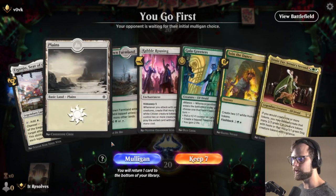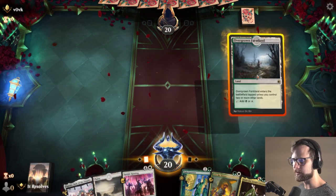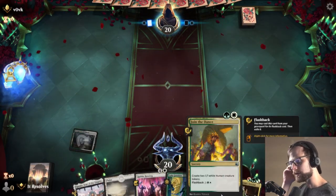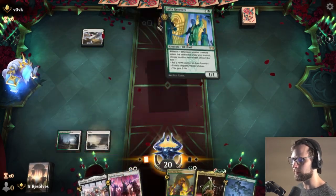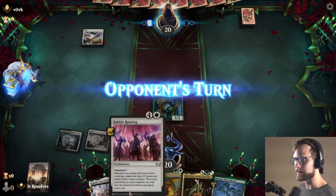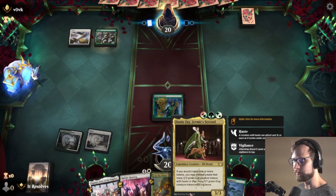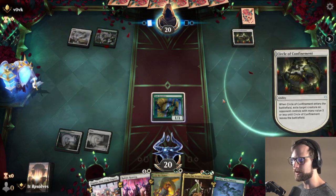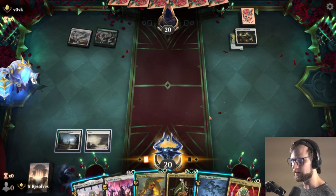Let's jump into game number three. Here we are for game number three. Not the greatest start in the world but definitely worth keeping — we've got the Galagreeters here, we've got Join the Dance which we can play immediately after. I think that's probably going to be the best bet. We do also have Jenny Faye though, so we could go that route. They're going to Circle of Confinement — okay, so then I think Jenny Faye will end up being the right call here.